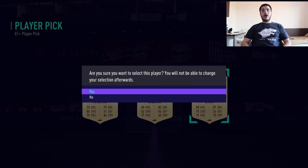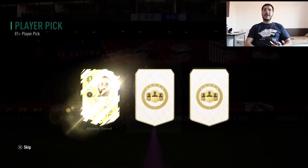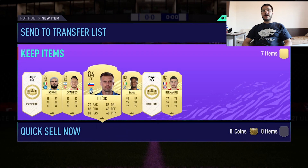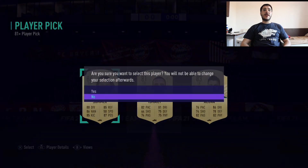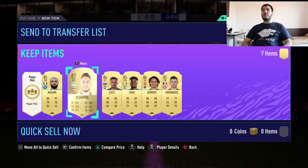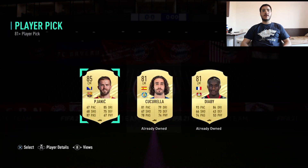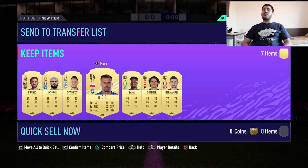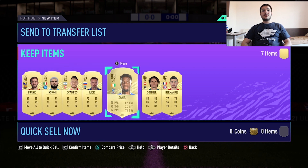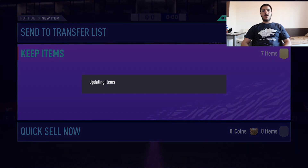These player picks are not that overpowered anymore. There was a phase when they came out where every single pack was giving 84 or 85 plus, but they look like they've nerfed it. An 84 again - a 10k player. EA Sports heard me! Two 85s, an 86, 84, 83 and two 82s - that's golden! We're looking at 100k of fodder - that's really amazing.